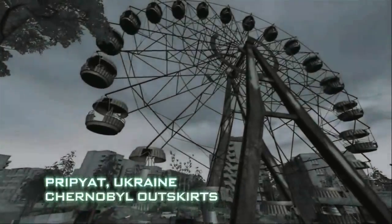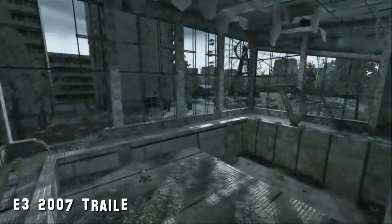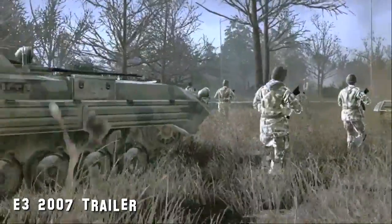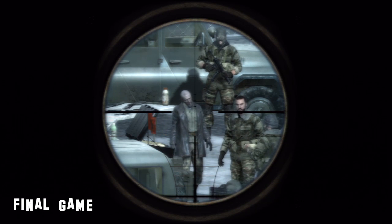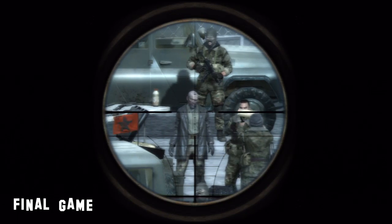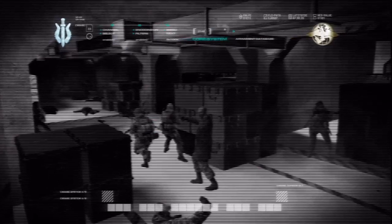Every trailer they work on begins with a script. The script for Modern Warfare's E3 2007 trailer was written by Executive Creative Director Rob Troy, who is now the co-president of Ant Farm. Oftentimes other writers and producers are brought into the script's development. During this process, Ant Farm cast famed Russian theater actor Eugene Lazarev to provide the voice of the game's central villain, Imran Zakhaev. Infinity Ward enjoyed his performance so much they cast him in the game as well.